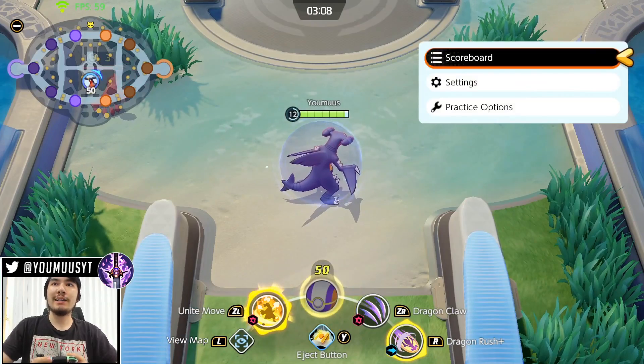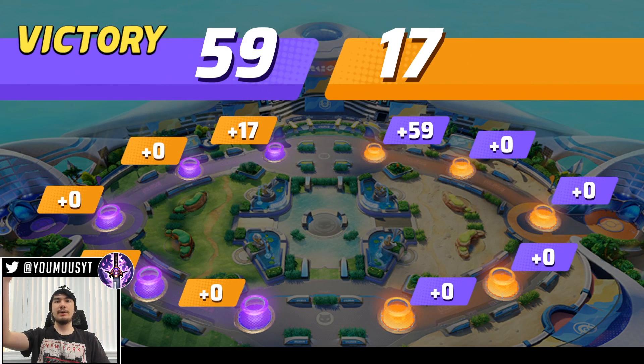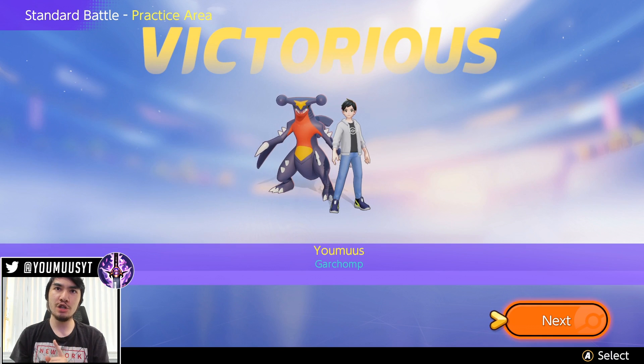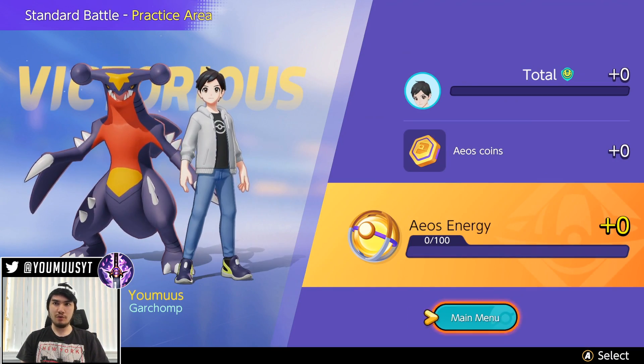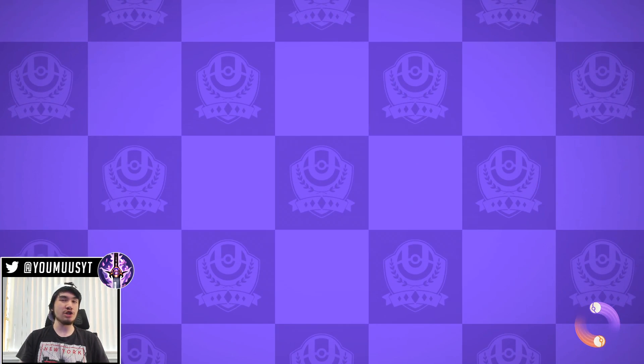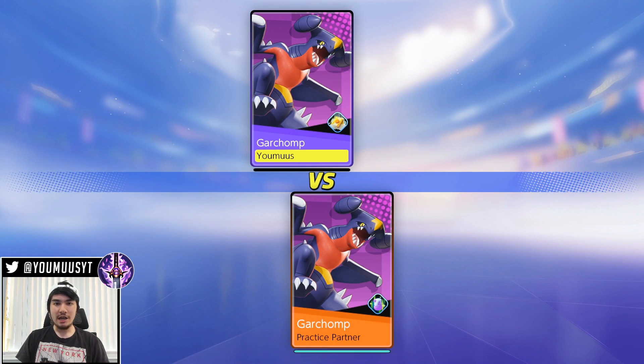The one combo I didn't show: Flash Dig — you flash mid-dig animation to extend it a bit. Dig is good for making you tanky and for running away, but on Garchomp you shouldn't need to run away much. Dig is good versus melee matchups. Dragon Rush is just so much better currently — if you're running away with Dragon Rush you accidentally drag the enemy with you, but Dragon Rush is more valuable overall. Later if they add strong melee champions you can't beat, dig could become more useful.